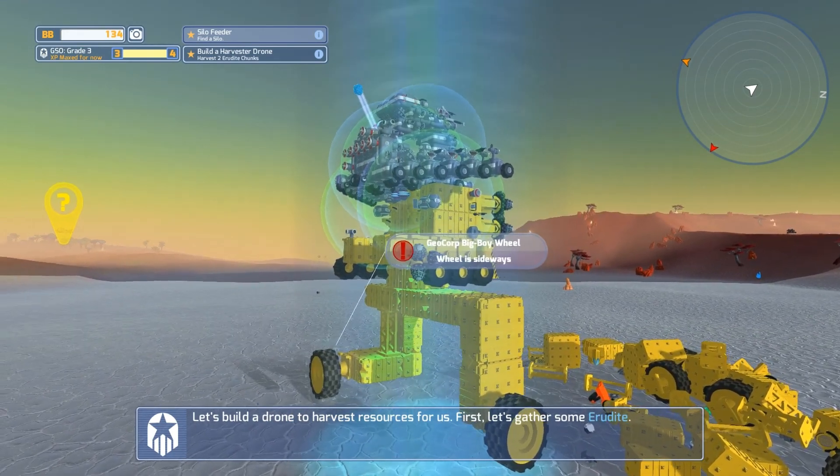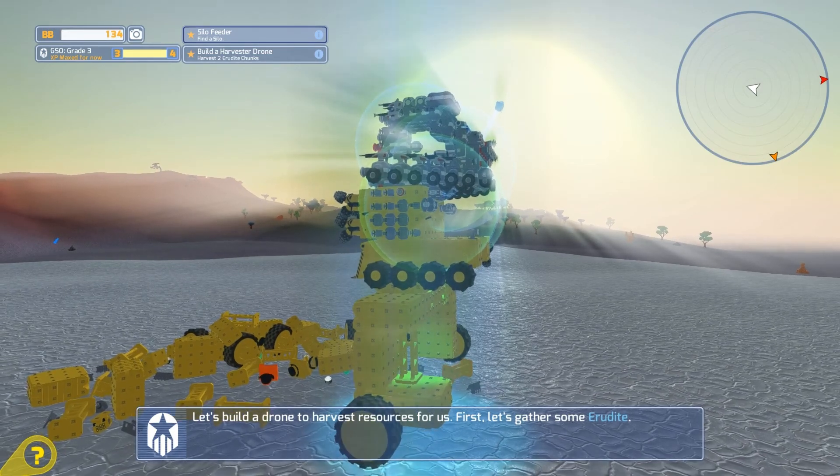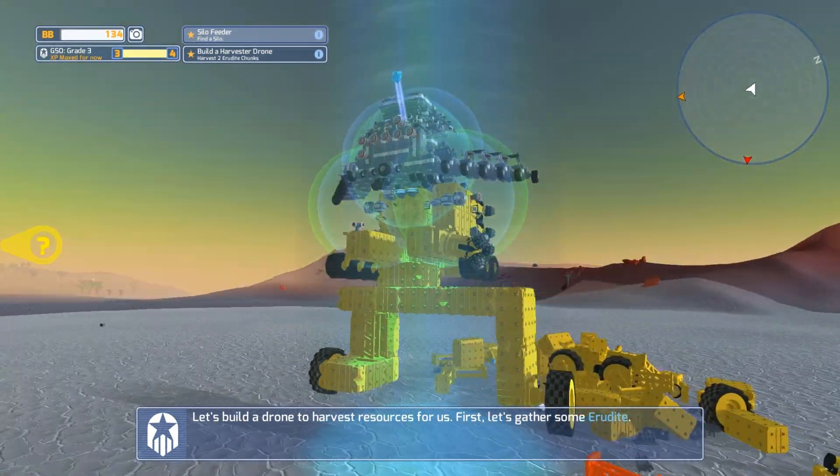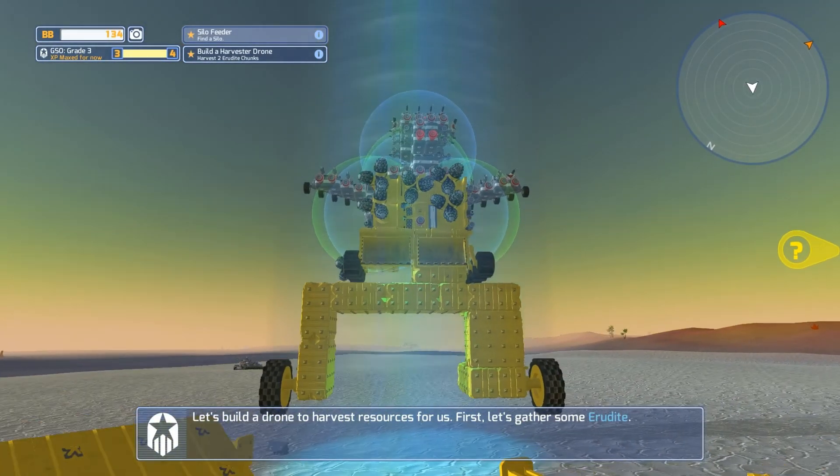Otherwise we may be like, okay yeah this needs to be in the right spot, and then run out of blocks. And if you do that and your design isn't stable, you're out of luck — there's not much you can do. You're just going to have to take some stuff off.